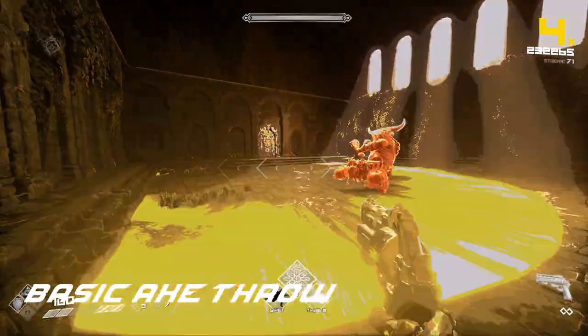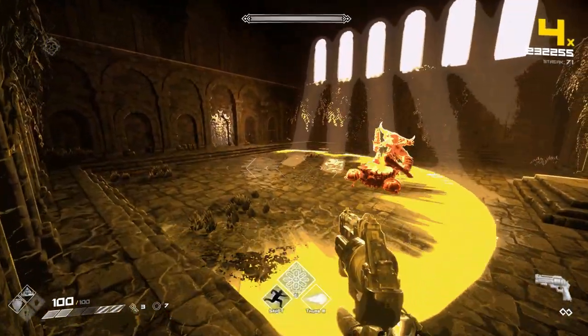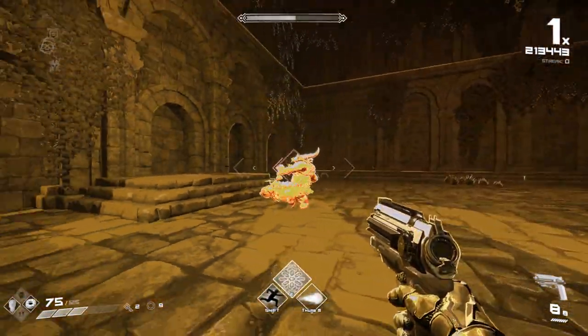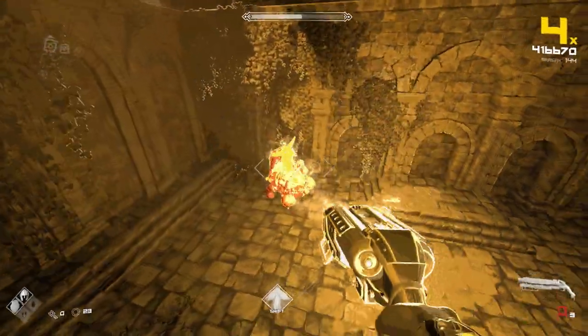Basic Axe Throw: Vaite reaches behind him and quickly throws a spinning axe at you in the same way that a common enemy in Vanaheim does. Either dodge or strafe to any side to avoid getting hit. Keep in mind that if you happen to be flying while he does this, the axe will be thrown at you in the air.